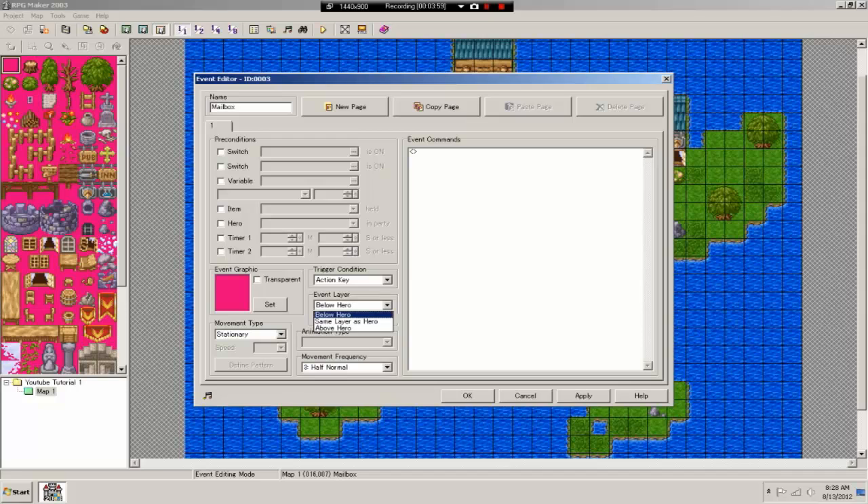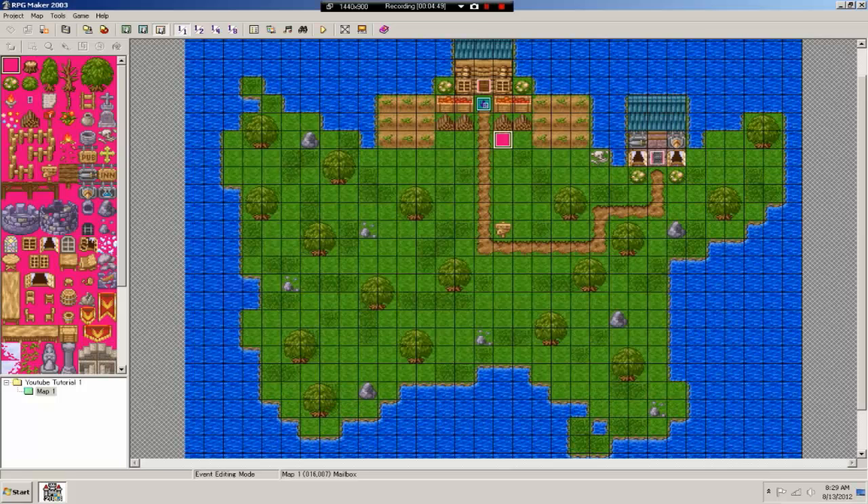We're going to use 'action key'. Now for layer settings: 'below hero' means you can walk on top of the event; 'same layer as hero' means you can't walk through it — it acts like another person standing there; 'above hero' is for things like birds that you walk under. 'Forbid event overlap' prevents two events from occupying the same space, so monsters can't walk through each other.